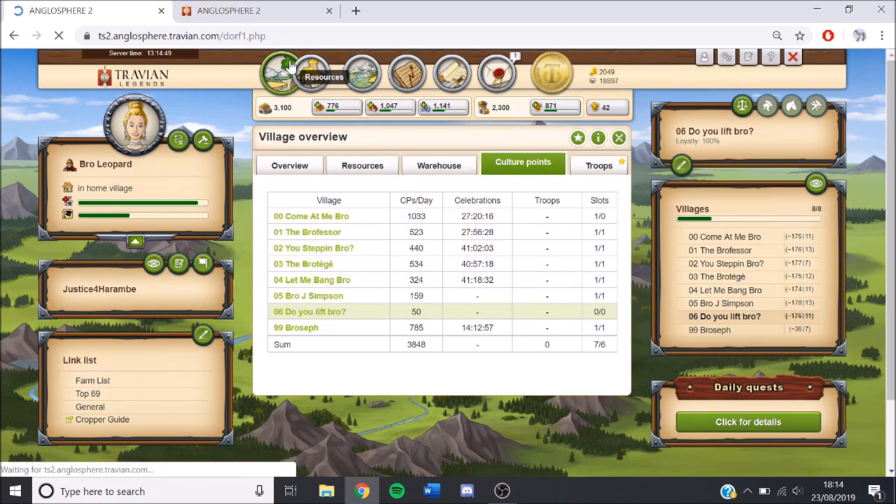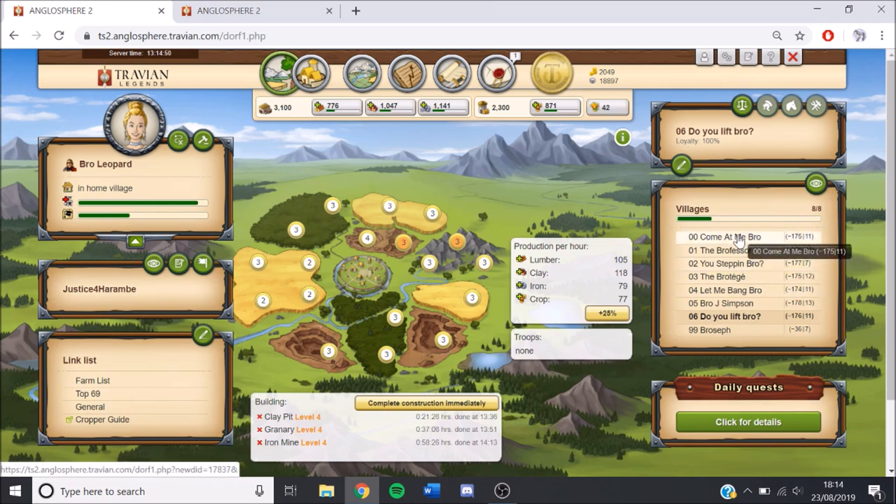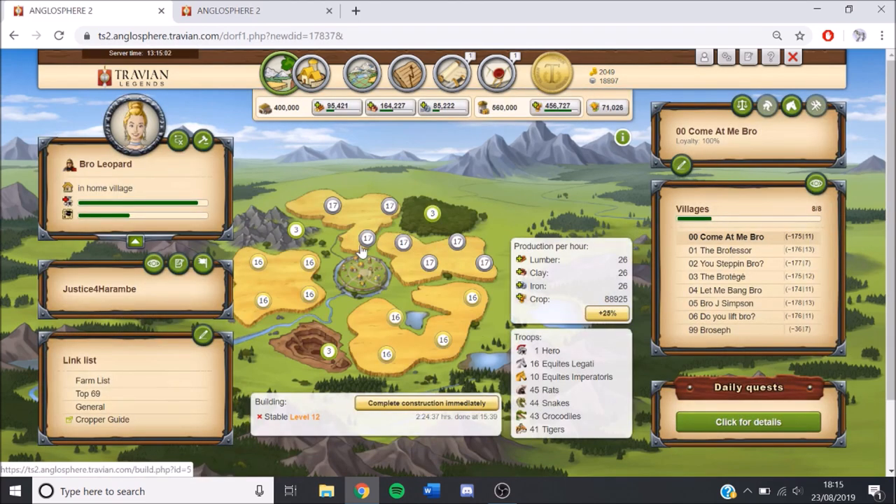If we go to culture points, we have great parties in all of these villages. This is a World Wonder win server — it's the first one I've done in a long time. I'm getting a bit tired of simming but luckily my dual enjoys it. I usually never go this far out — this is the first time I've actually settled outside of the main area. And if you look at this, we've got 880,000 crop an hour and that's just going to keep going up, because we're going to do level 17s, then 18s, then hopefully 19s.